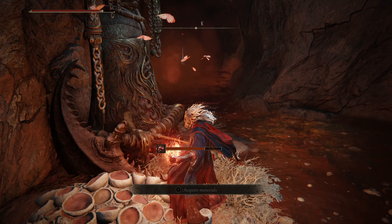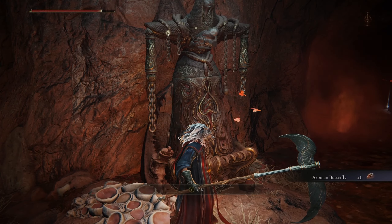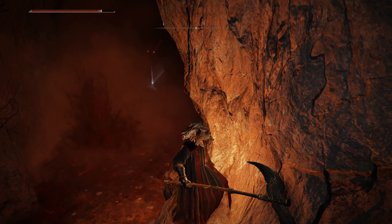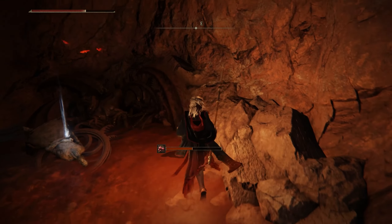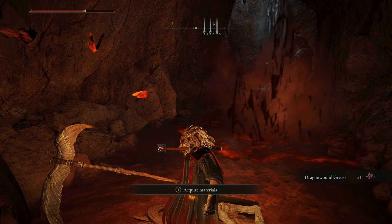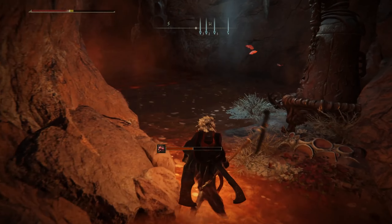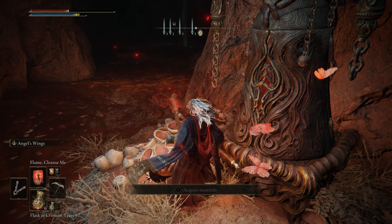What I'm using here is the O Flame incantation, which automatically negates rot and poison buildup. If you have this, whether you're playing a sorcerer or in my case a prophet, I highly suggest this incantation as it's really helpful fighting against poison enemies or enemies that have rot buildup, because this stuff really screws with your character really bad, especially since the boss also gives a bunch of rot.